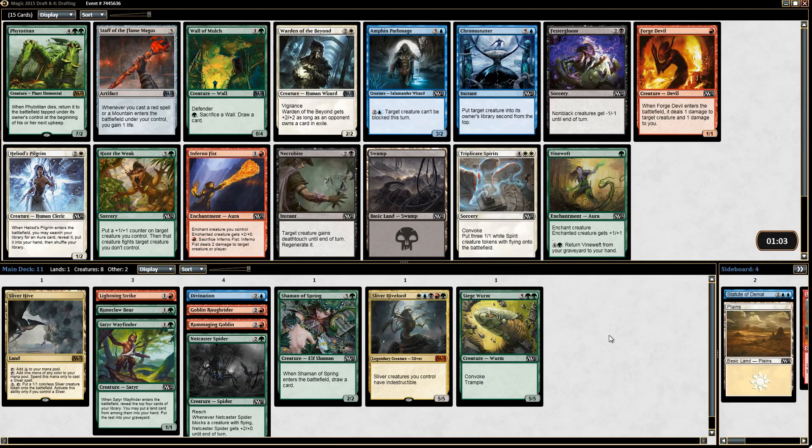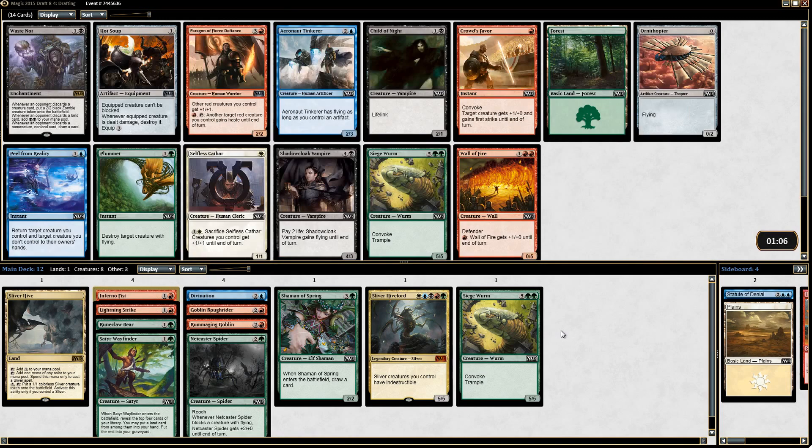There are definitely a few directions to go here. Triplicate Spirits is the best card in this pack, but white didn't seem super open in the first pack — we weren't getting past any premium white stuff — so I think we can avoid it. That leaves us Inferno Fist, Forge Devil, Phytotitan, and Wall of Mulch. Phytotitan is pretty good but not great. I'd rather have an Inferno Fist or Forge Devil, so I'm taking Inferno Fist — it kills bigger stuff and that's good.